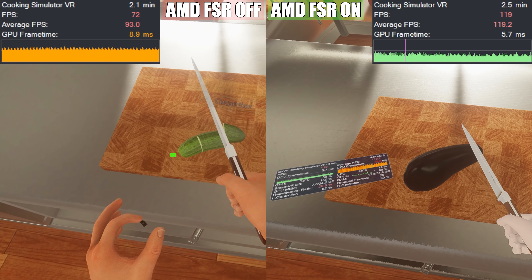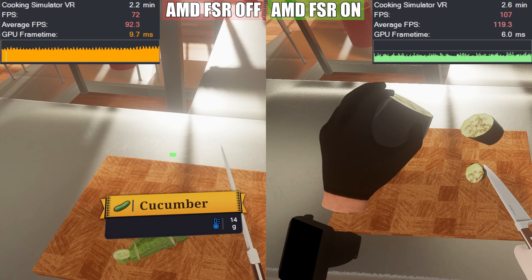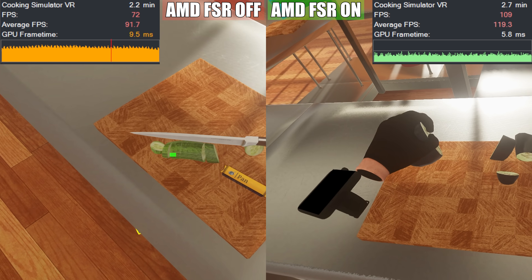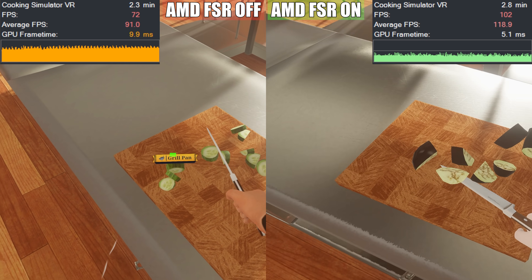AMD released sort of a competitor to DLSS pretty recently, called FSR or FidelityFX. Very similar technology, just without the AI part. The one big difference between AMD's solution and NVIDIA's solution is it allows you to run on any GPU, whether you're AMD or NVIDIA. But the biggest thing is it's open source, which basically allows the entire community or any group of gamers to reprogram it to work for whatever situation they want.